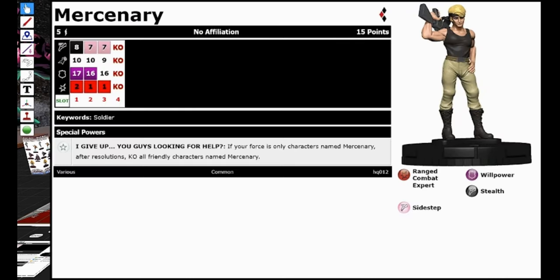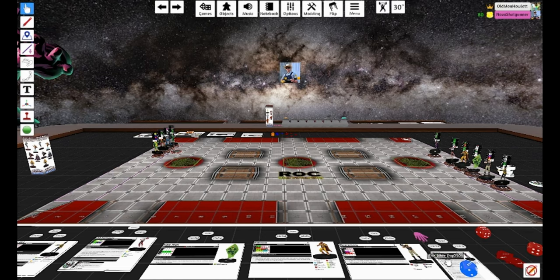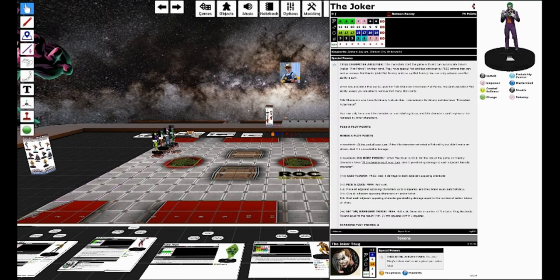My third heavy hitter — this is the real powerhouse — is the 15-point Mercenary. He has 5 range, Range Combat Expert, Stealth, then goes to Sidestep and Willpower, which is great for a 15-point piece. He has a trait that doesn't really matter unless my force only has this character or characters named Mercenary on it — after resolutions, KO all friendly characters named Mercenary.